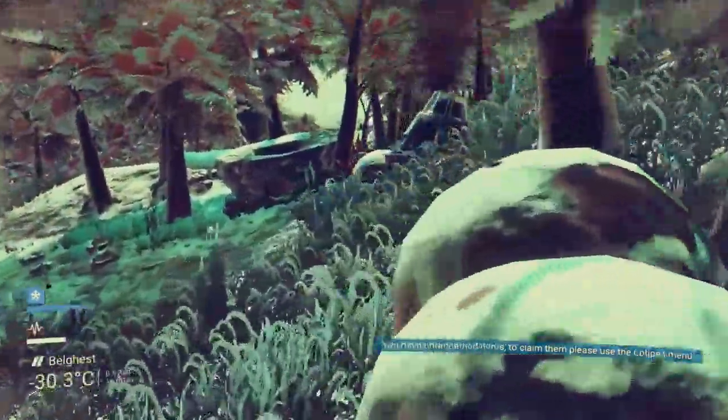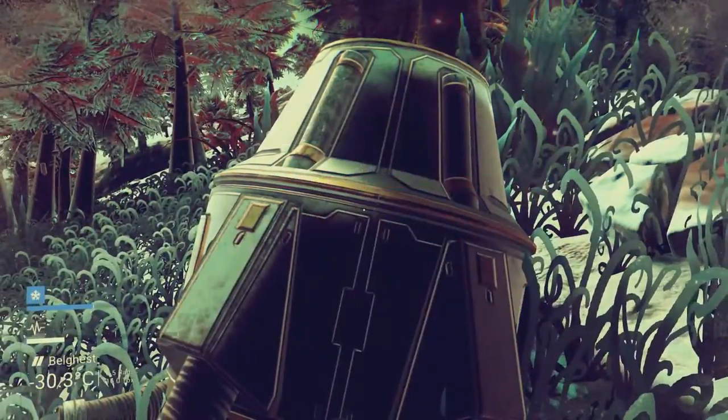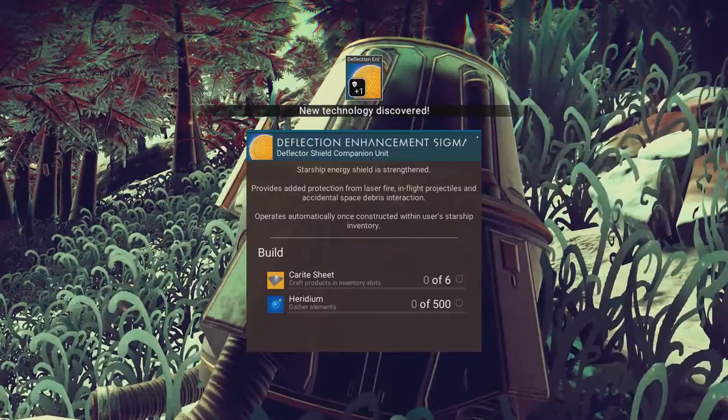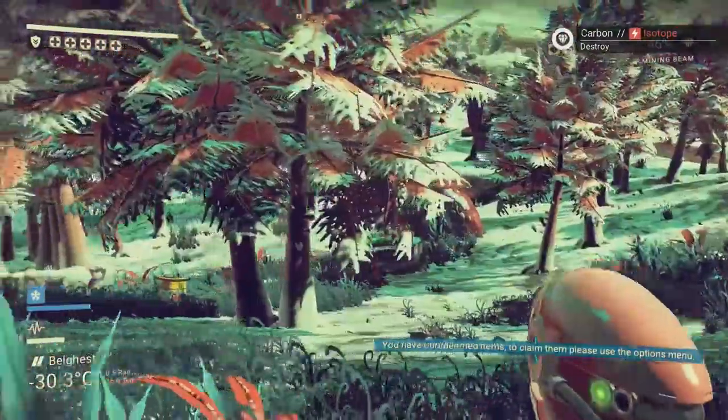We're making progress here, I suppose. Heridium — so I'm gonna need more heridium for that. That's extra shields for my ship. So we're gonna go get some more heridium.